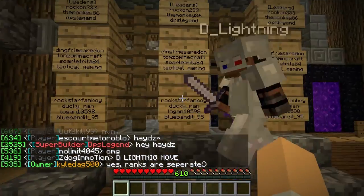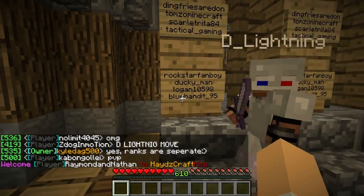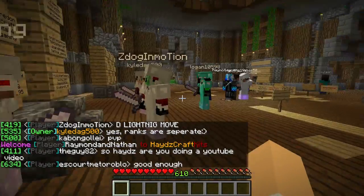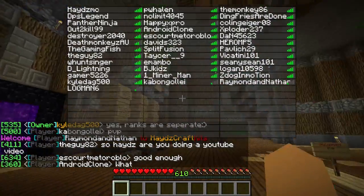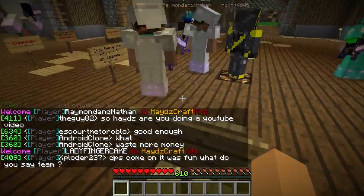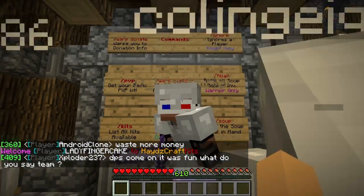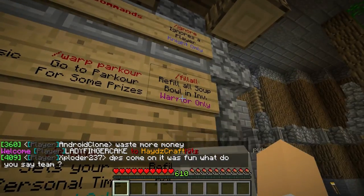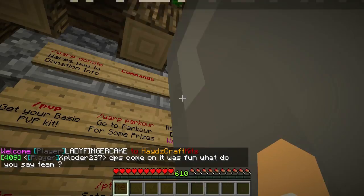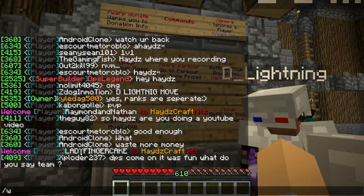Each one of these columns is a different leaderboard, and at the top is the top leader. There are a bunch of commands over here, like Warp Parkour. These are mainly for donators — some of them, like Fill All for Warrior only, Ignore for Knight. We're going to go test one of them out, so let's go Warp Parkour.